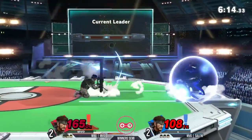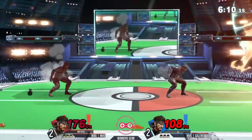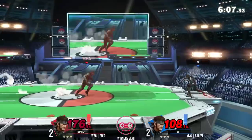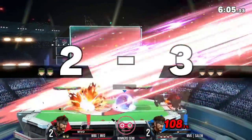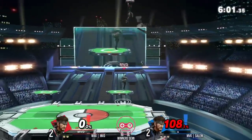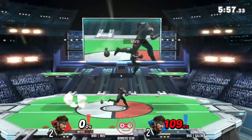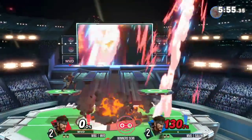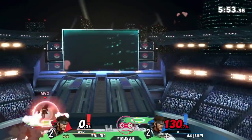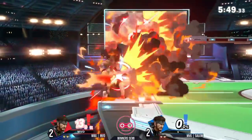Grenades clashing — he blew himself up, 176%. At this point even a grenade might kill MVD. The problem with shielding that up tilt is if Salem reads it, the grab will kill him. Back airing through the up smash, through the fire and the flames — we have the first stock right here. 108 for Salem — he needs about 20 more percent for an up tilt or a reliable down throw to kill. MVD is going to do it at even percent for stock two — I like how everything blew up at the same time right there.